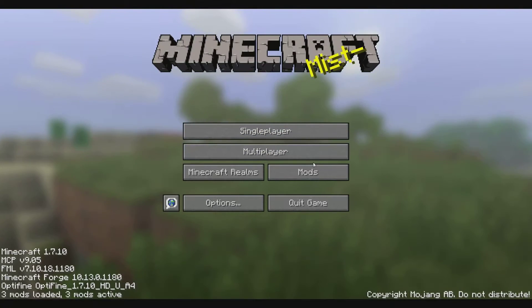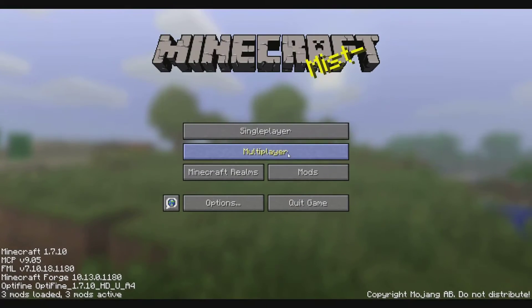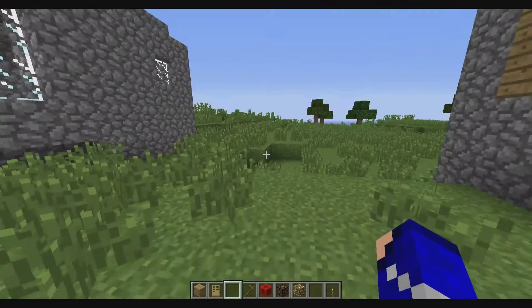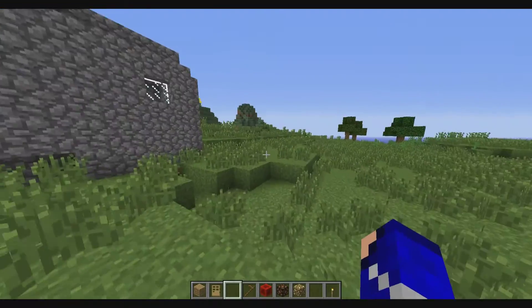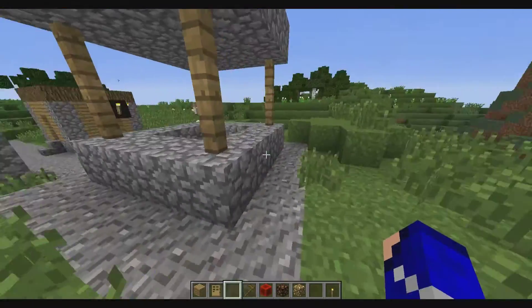Hey everybody, this is NinjaCurlyFry here, and today I'll be talking about resource packs and teaching you how to get the Transcendent Network Paintball resource pack. If you don't know what a resource pack is, it basically just changes all the textures in Minecraft, or at least some of them, and sometimes even sounds and music.